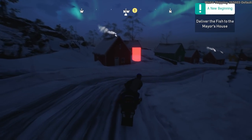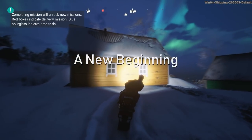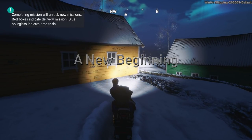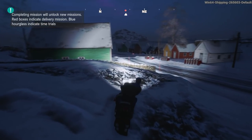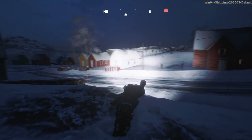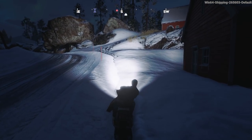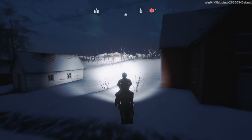Put a little light on now for our snowmobile. Completing the mission will unlock new missions. Red boxes appear for delivery missions, and blue hourglasses indicate time trials. So now you can see that box there is obviously closer - that's a time trial, that one's further away - but how far? No idea. Let's try going to this one and see if we can pick the mission up.